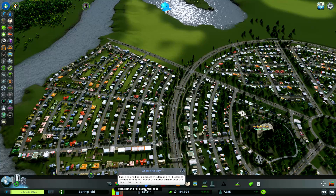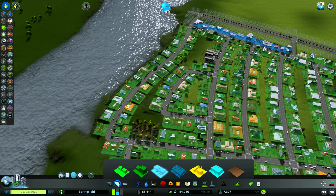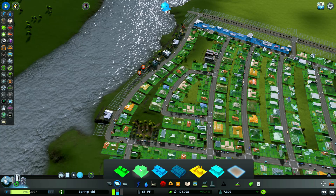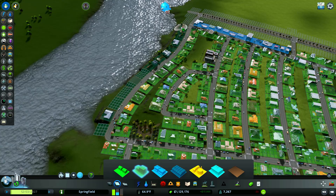We have a huge demand for residential. Because I hit 7,000 population, I can now actually unlock high density and office space. I'm going to put high density along this river — let's go ahead and de-zone these houses. I only zoned these houses to hit the 7,000 mark. Generally, I'll go ahead and do high density along the riverfronts — it generally pays off very well.